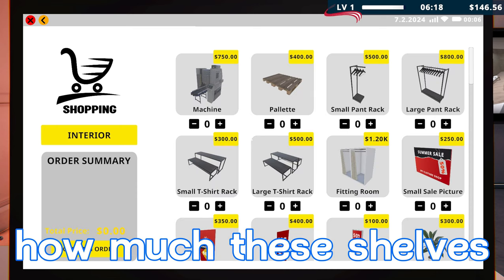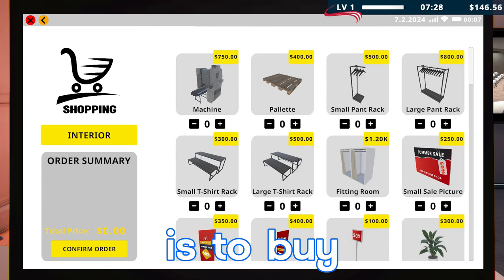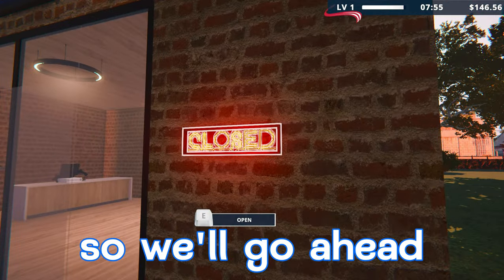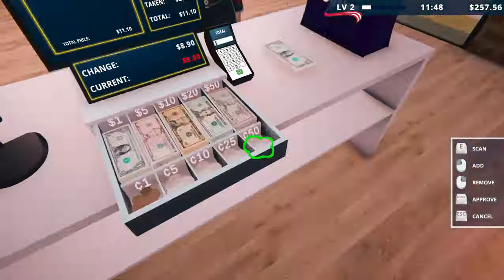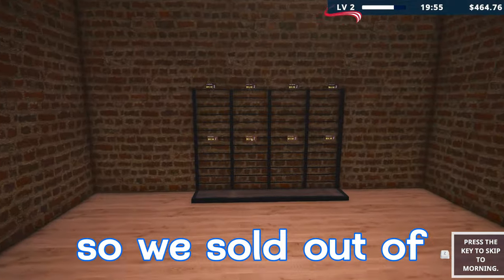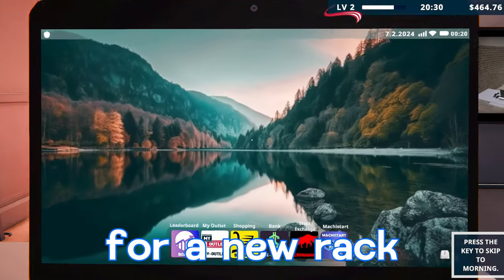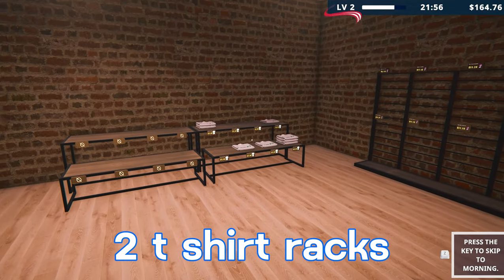We check the shelf options — 300 for a small t-shirt rack, 500 for a large one. We're at 146 so a small rack at 300 is our next move. We open the store, get customers coming in, and sell all our shirts. We sold out of all the custom shirts and almost all the white Forever 20 shirts, making it up to 464. That's enough for a new rack, so we buy one and place the two racks side by side.